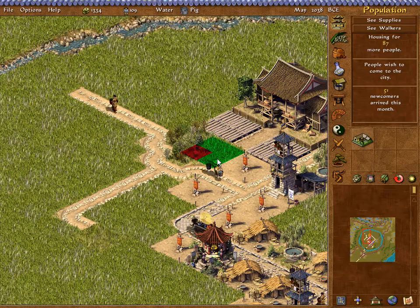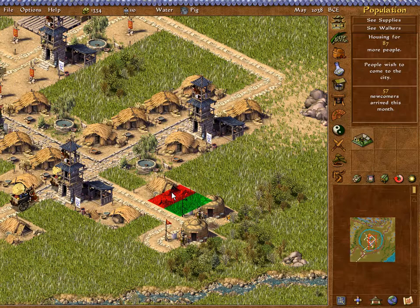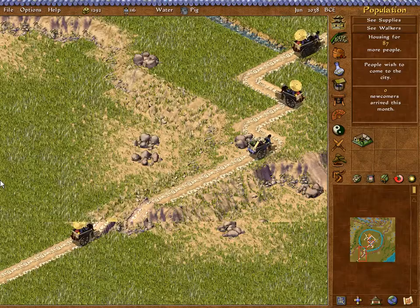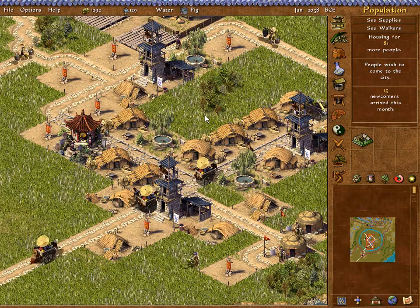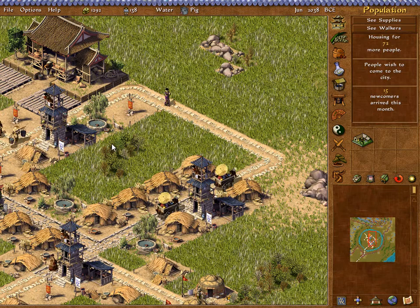Let's start putting more buildings down — we can even put a building right there. Welcome to our beautiful city, people! Unfortunately our houses need to be really close to the road, so we want to be careful with that. Look at the new population entering our beautiful little town — hopefully at some point this will be a massive city. I don't want to mess too much with the keyboard buttons, but usually minus will be zoom out for these kind of games. 15 newcomers arriving.